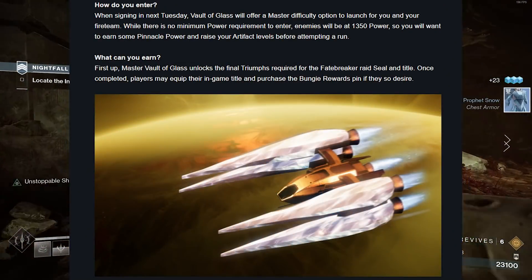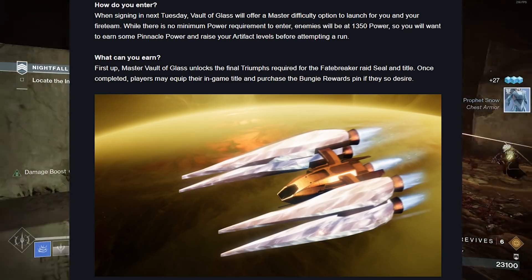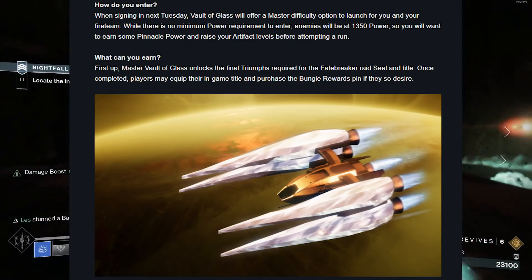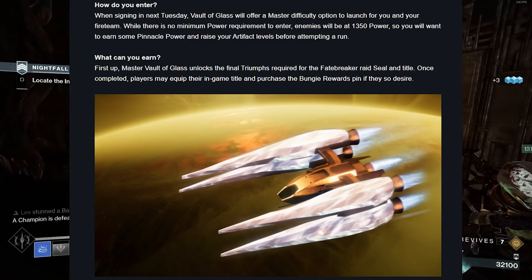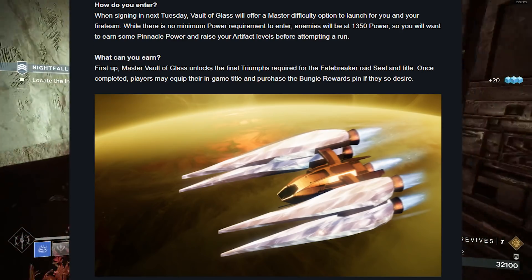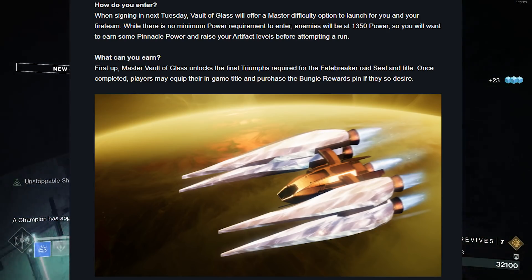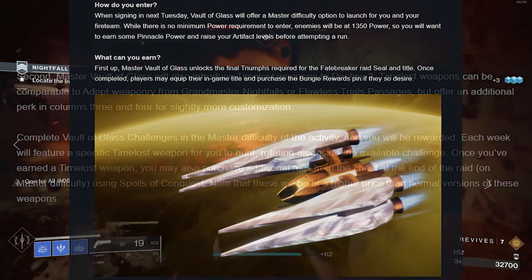When signing in next Tuesday, Vault of Glass will offer a Master Difficulty option to launch for you and your fireteam. While there is no minimum power requirement to enter, enemies will be at 1350 power. So you'll want to earn some pinnacle power and raise your artifact levels before attempting a run. Master Vault of Glass unlocks the final triumphs required for the Fatebringer raid seal and title. Once completed, players may equip their in-game title and purchase the Bungie Rewards pin if they so desire.